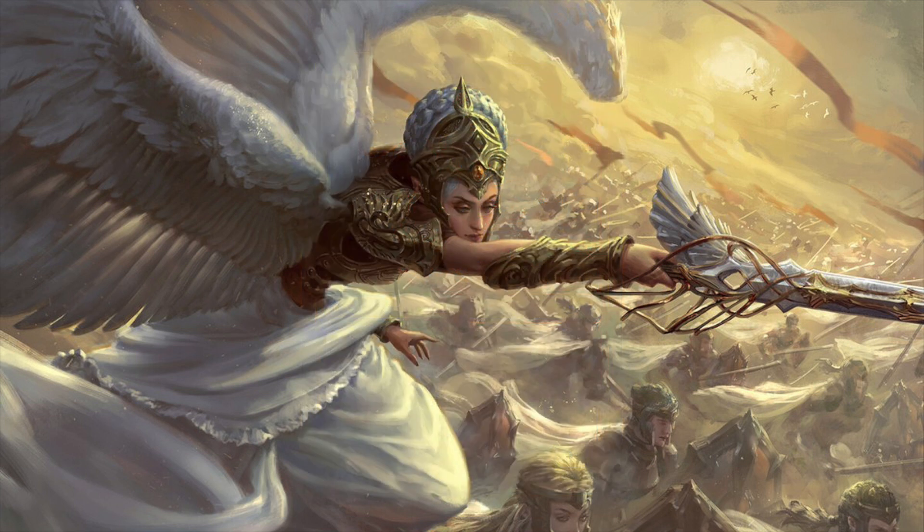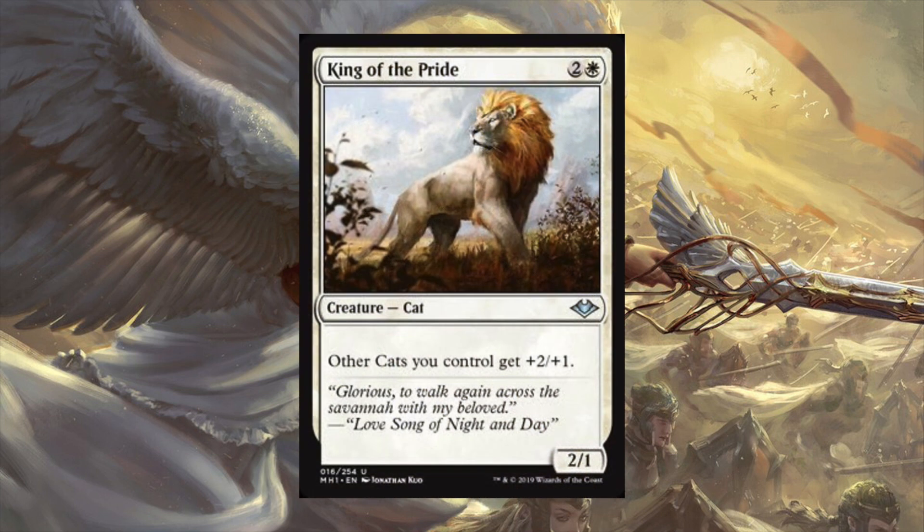Moving on from goblins to another beloved tribe - cats. We have King of the Pride, two white for a 2/1. Other cats you control get plus two plus one. There's not a lot of text, but it's just good. You want to add more power to an Arahbo, Roar of the World cat tribal deck. It's usually known for going tall but can go wide too - get enough cats on board and that's a lot of power. Plus-two anthems are where you really start to notice impact, and it's on a cheaply costed three-mana creature.